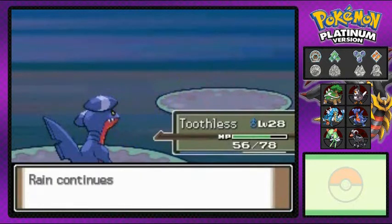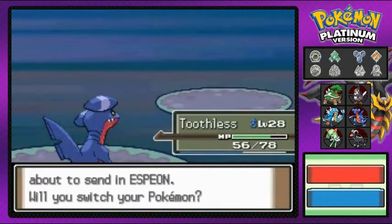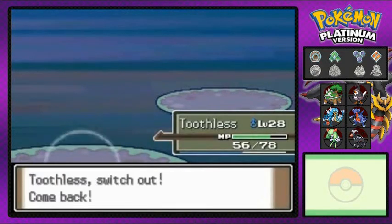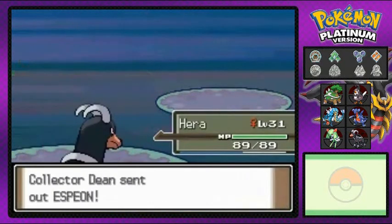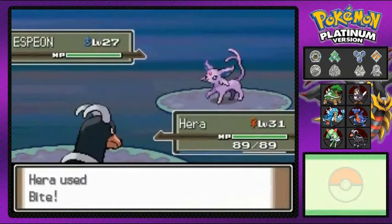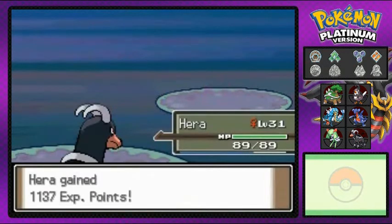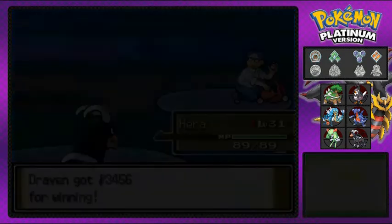The rain continues pouring. She comes out with an Espeon — let's go Bite attack, which works great against psychic types. That Espeon goes down right there. More experience points — that's how tough I am.